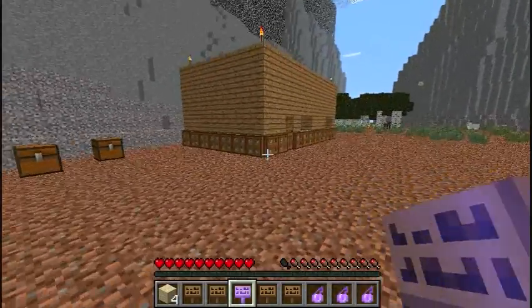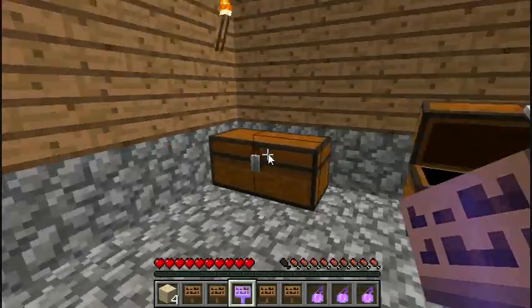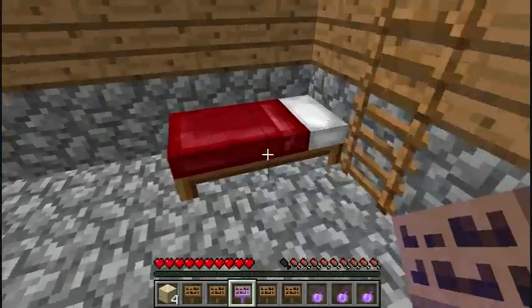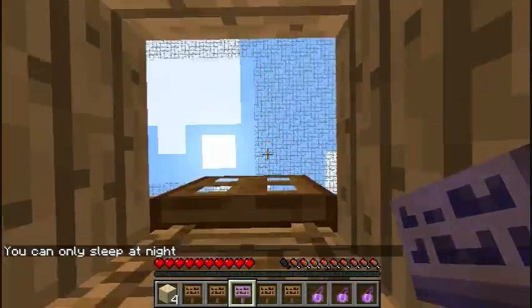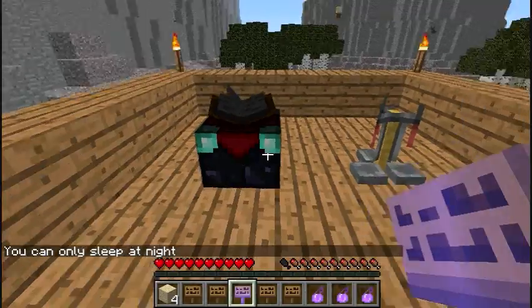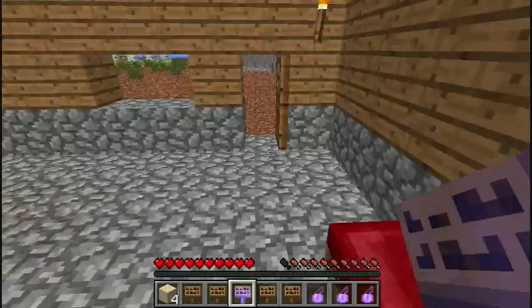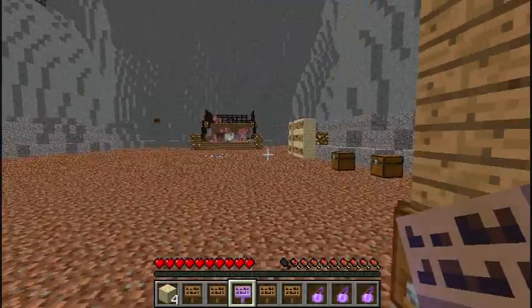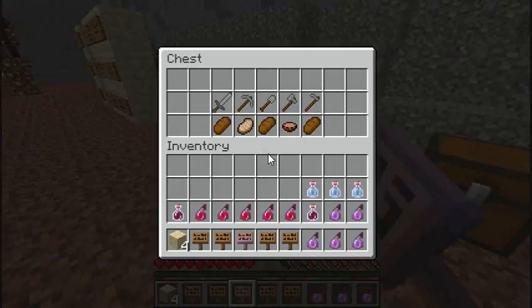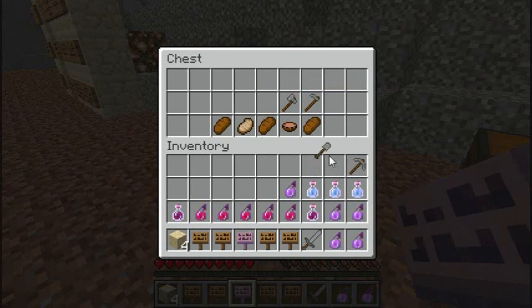I'm not getting any of this. Nothing in there, nothing in there. My spawn point is actually right by here. That's an enchanting table and that's a brewing stand — both of those are useful. I should probably get a sword for damage reasons. A pick is necessary, a shovel is necessary, and an axe is necessary.